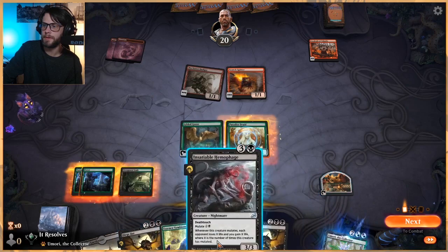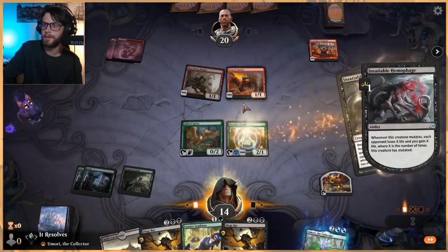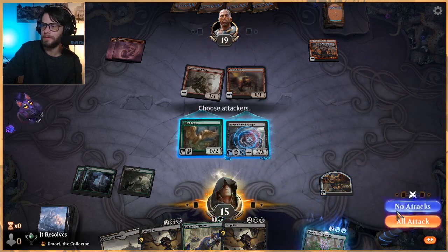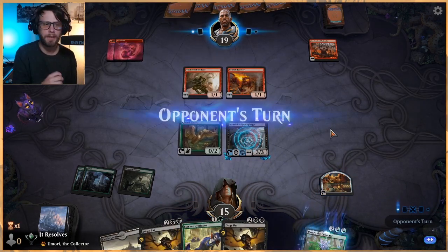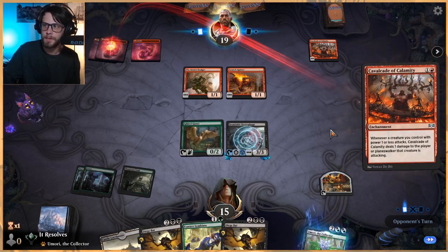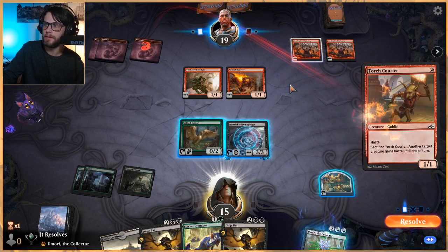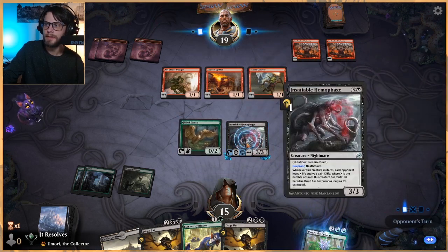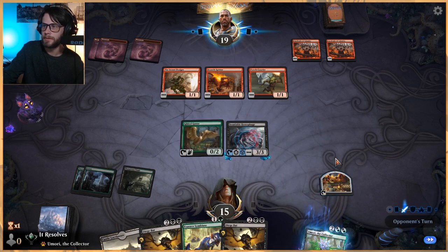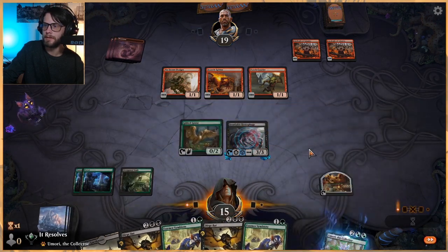We are going to take two here, which is a little bad. What's great about these mutate decks is a lot of times you kind of just wait for things to happen and leave up your wall. It's not like this deck is going to run a sweeper most likely, so leaving up that wall is really, really good for us — just to ensure we get to do whatever we need to do. This also gives us the ability to gain life on the field, which is really crucial. Looks like they will not be attacking. Fantastic.